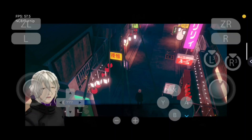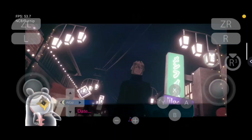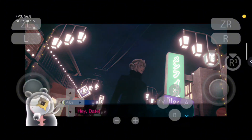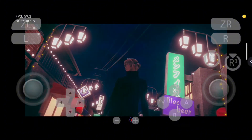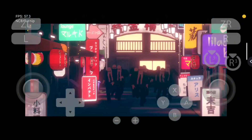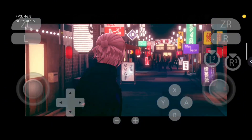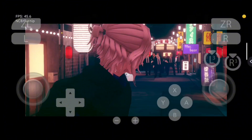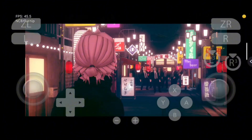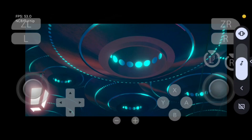No Sleep for Kanami Date takes you into a twisted world of dreams, secrets, and murder. You play as Date, a special agent who dives into people's subconscious to solve crimes. It's part puzzle, part visual novel, and 100% mind-bending. Each dream is surreal, with bizarre logic and hidden clues. If you love detective stories with emotional depth and sci-fi twists, this game will hook you hard.